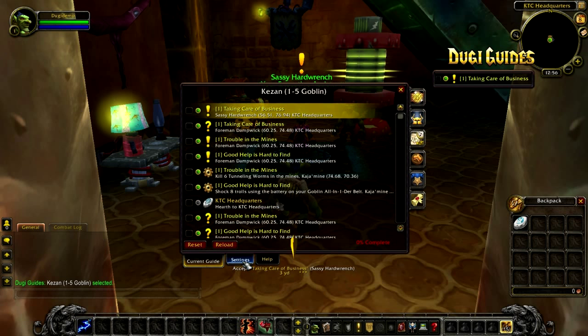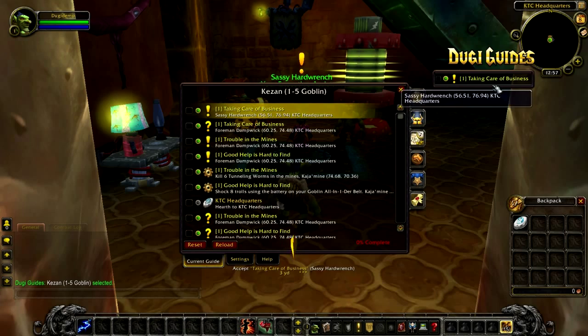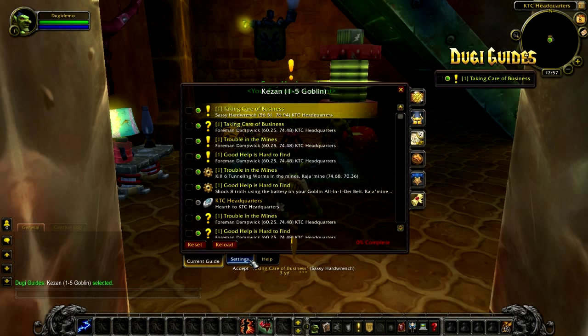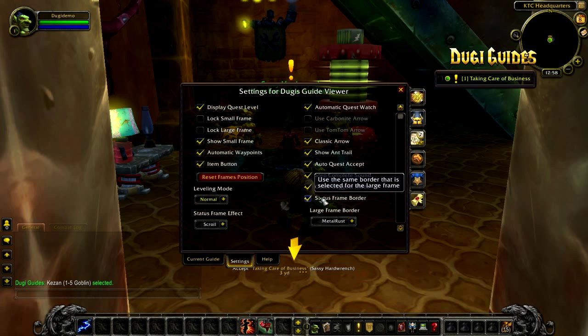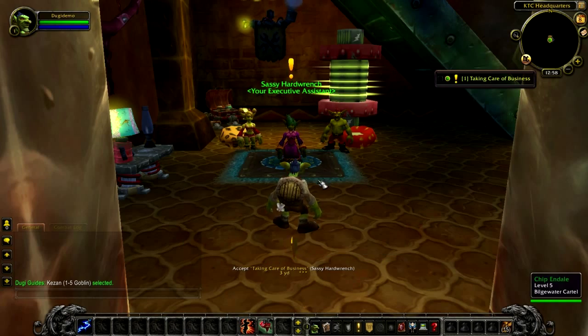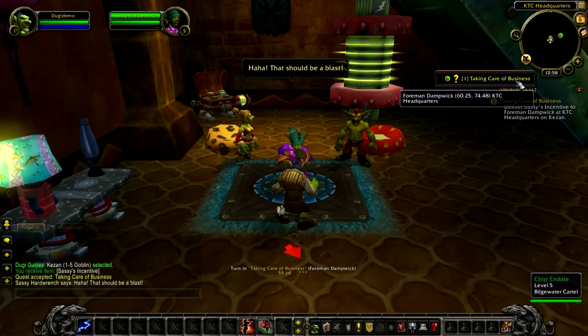The current guide tab can be found on the bottom left corner of the large frame, and that is where you can view the guide that you have selected. There is also a settings menu where you can customize some of the guide's functions to suit your personal preference. In this video we will only cover the basic functions. One quick thing to note is that you can turn off the border of the small frame from the settings menu to make it smaller, the way the guide used to be before Doogie 5. I'm leaving the border on in this video so you can see it better.